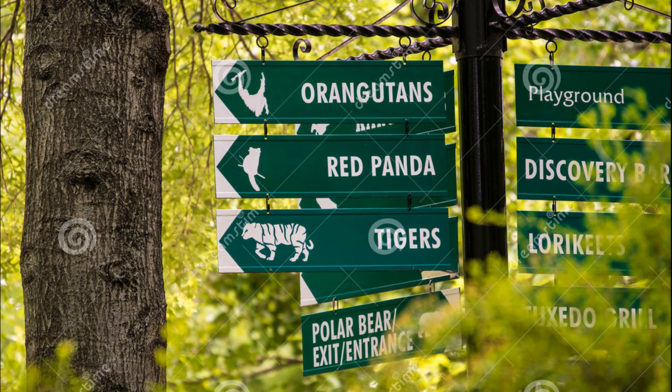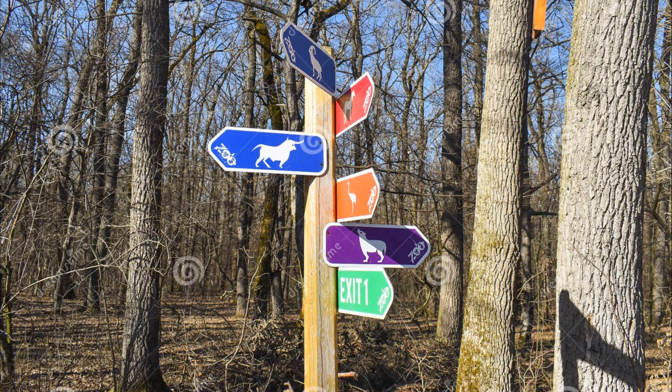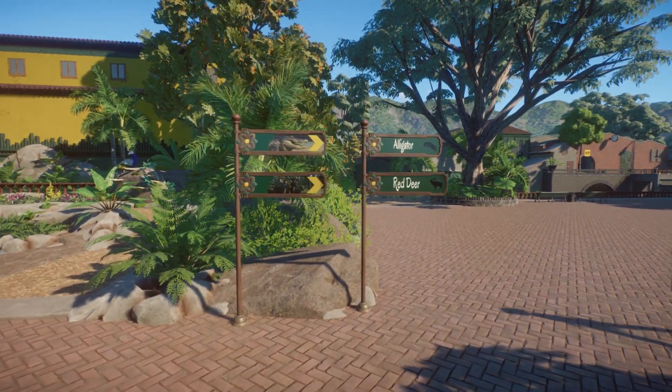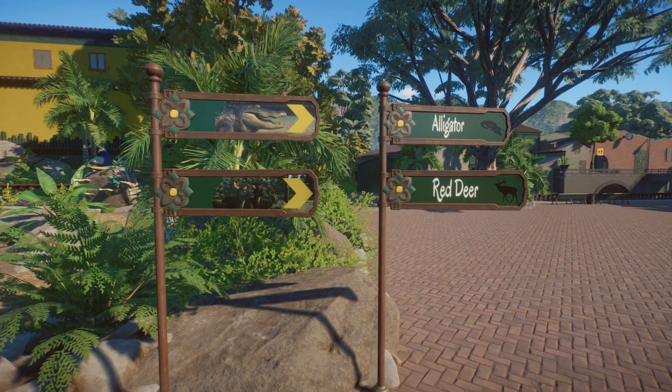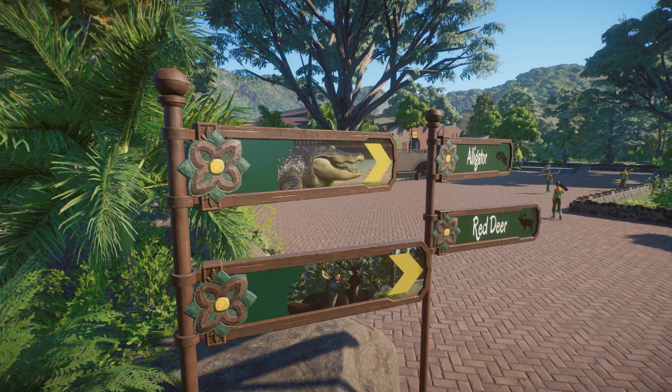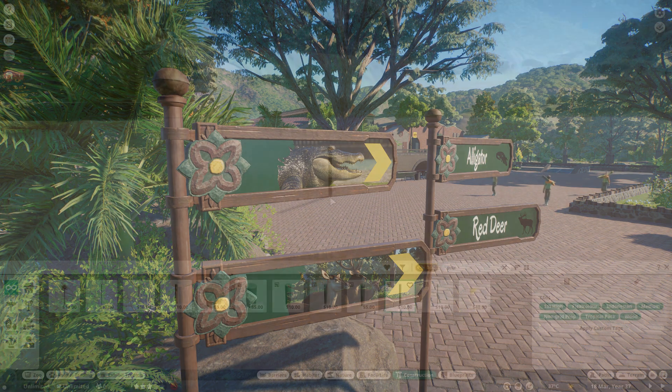In Planet Zoo you will often find these types of directional signs pointing towards the enclosures. Today I want to teach you how to create something that comes close to that, in two different designs: an easy version, which is actually the one looking the most like the real deal, and then a version which is more time consuming and creative, but more about that later.